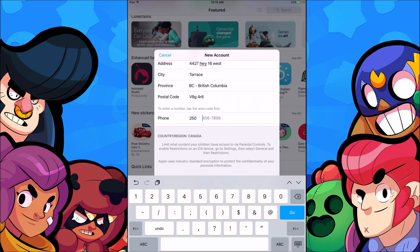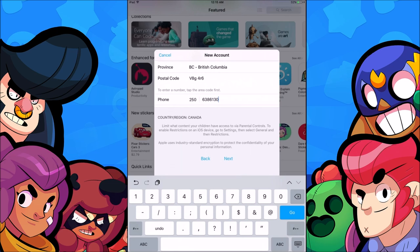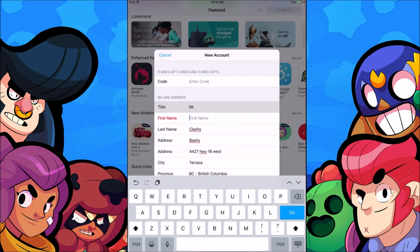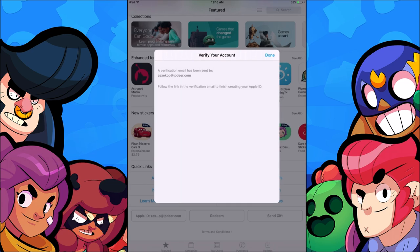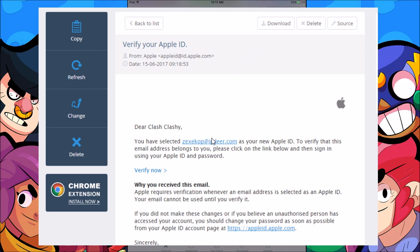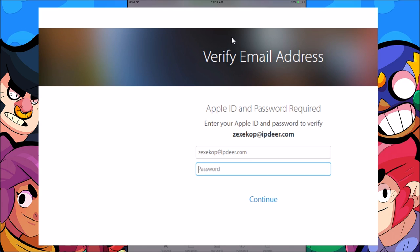McDonald's — they like phone calls! You guys can use that McDonald's information in British Columbia. Fill in the first name field, then it's going to send a verification email to your temporary mailbox. Go to tempmail, find the verification email, and click Verify Now.